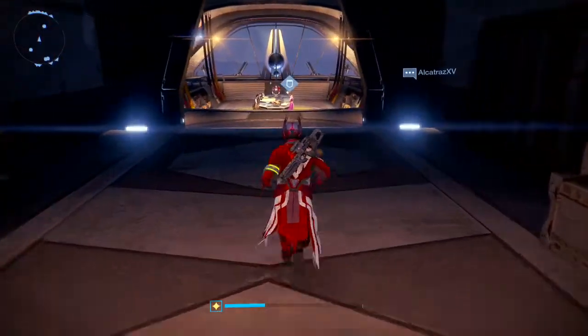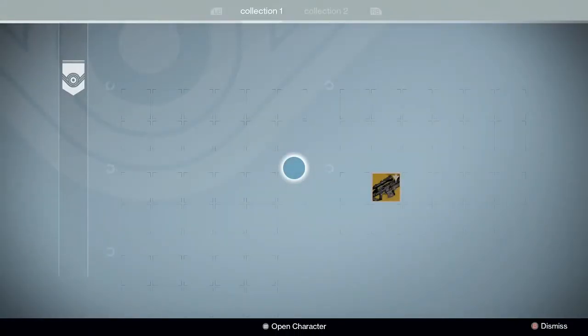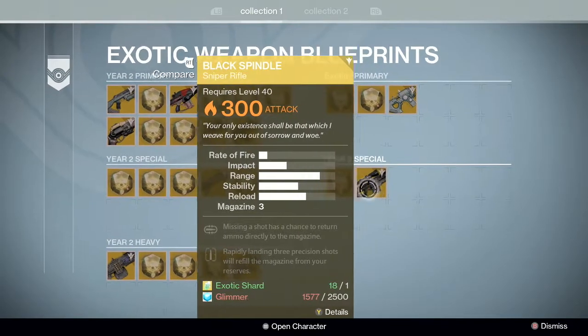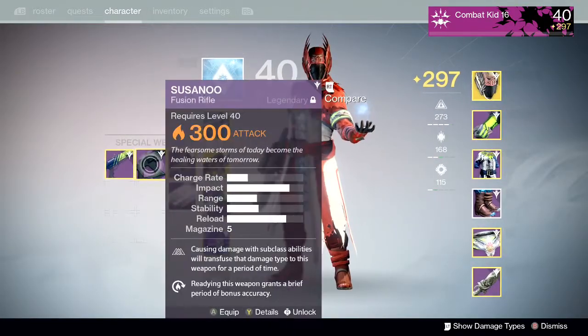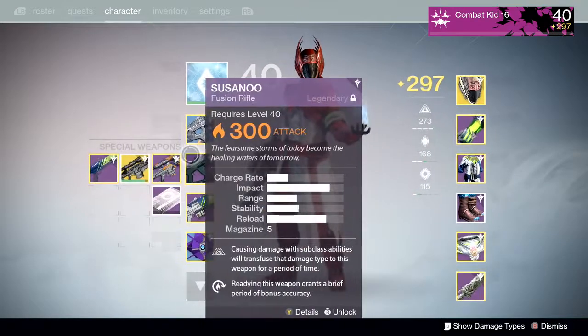Right when you get the Black Spindle unlocked, come to the exotic blueprints, go to your Year Two special, and it's at 300. You're gonna need exotic shards and 2,500 glimmer to do this. Buy the Black Spindle at level 300, then infuse it with whatever other gun you want to bring to 300. As you can see, I got my Suros to 300 as well.